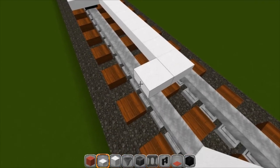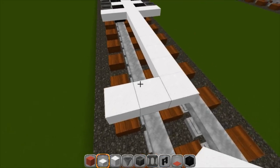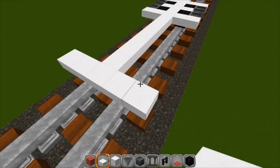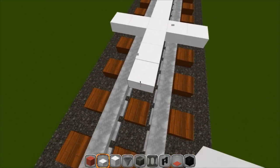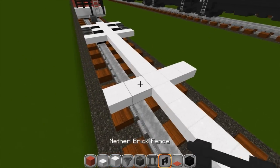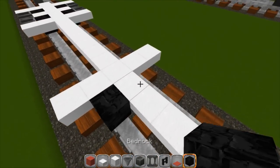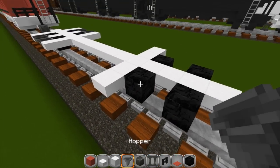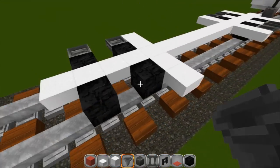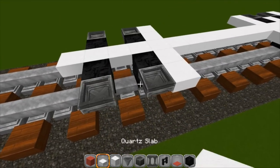One, two, three, four, five, six, and seven. Then do the same thing we did in the back: put five across the inside — three, four, five — and then go down the middle. Place the wheels right here — there, and there — and then hoppers on the outside.